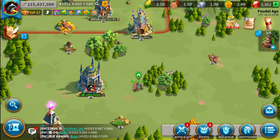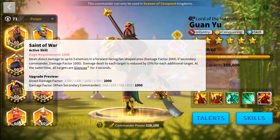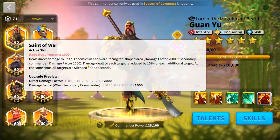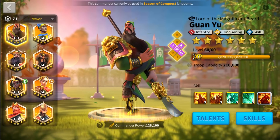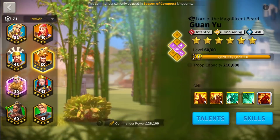Hello gamers and welcome back to Weak Gaming. This is an extremely important video for me. I will tell you everything you need to know about rage. We can define rage as your mana — the energy you accumulate each turn in order to be able to cast your active skill. Most commanders have a rage requirement of 1000, with some exceptions having higher or lower activation points.